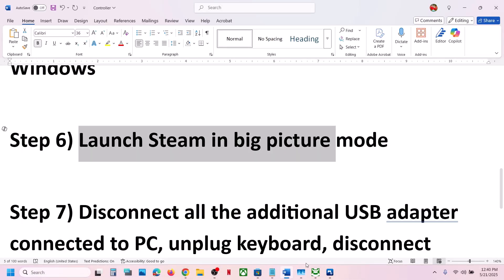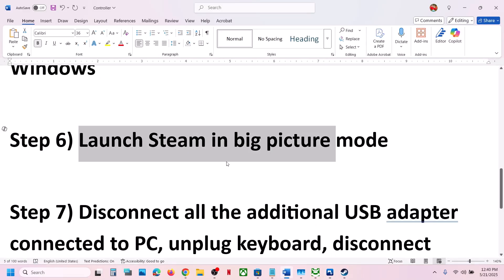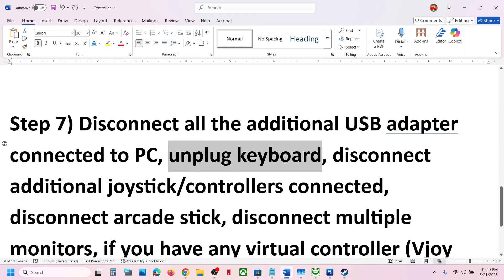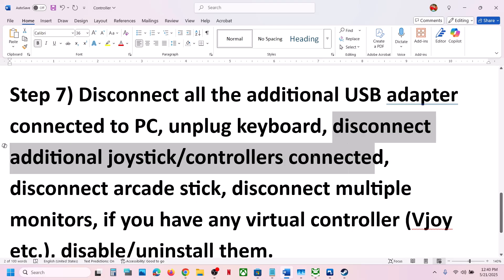If still not working, disconnect all additional USB devices connected to the computer that you are not using. For example, if you have an external keyboard connected, disconnect it, launch the game, and reconnect it once the game is up and running.